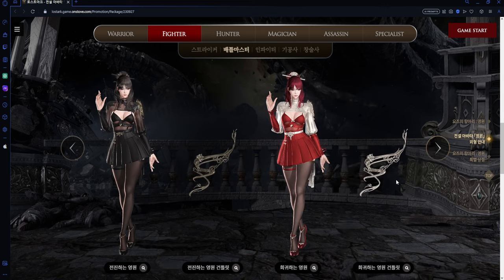For War Dancer — the weapons are alright, I do like the top, and the bottoms are nice too. I think the outfit itself is pretty nice overall — I'll give it an eight. The headwear is nice as well. As for the weapons, I don't know — I think we've seen variations of this for War Dancer before.